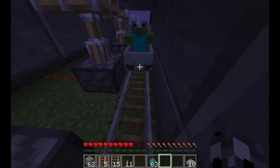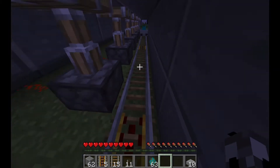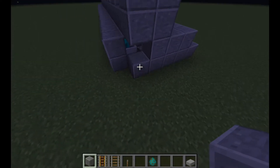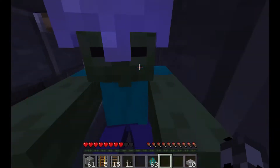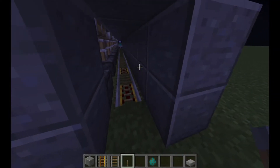Place a minecart in front of the zombie to capture it. Go back and put your lever and block back. Make sure to put your zombie so it touches the block with the lever.